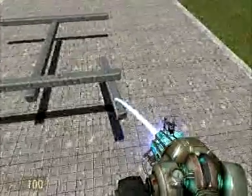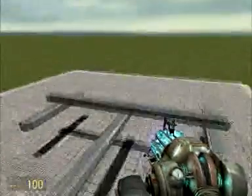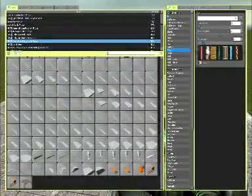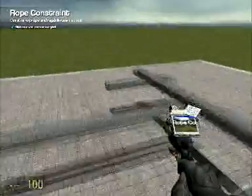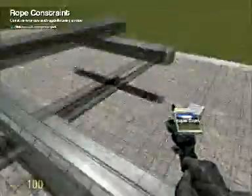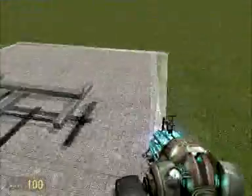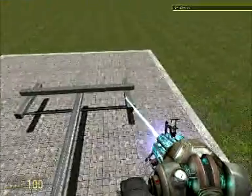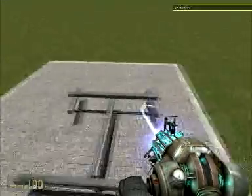Just align this properly. Now get your rope tool, make sure it's set to rigid — the rest of the settings don't matter. Rope them like this. And now if you unfreeze these, as you can see they follow each other smoothly.